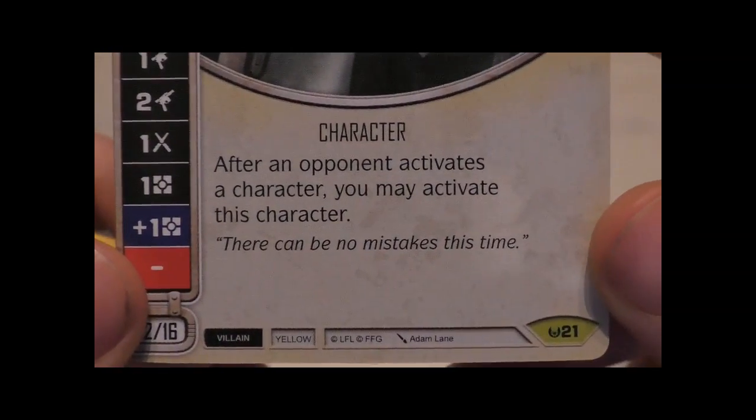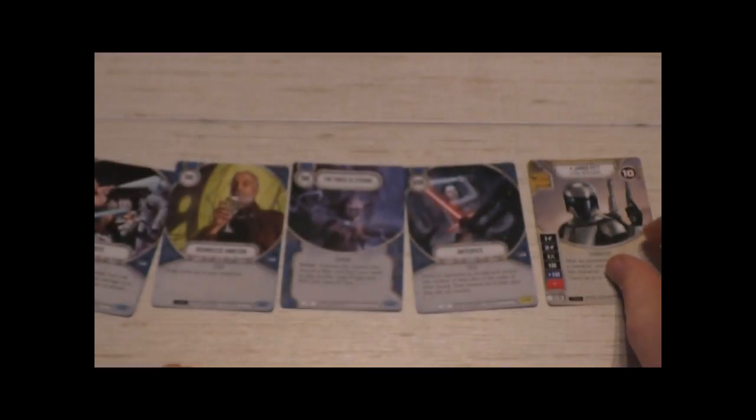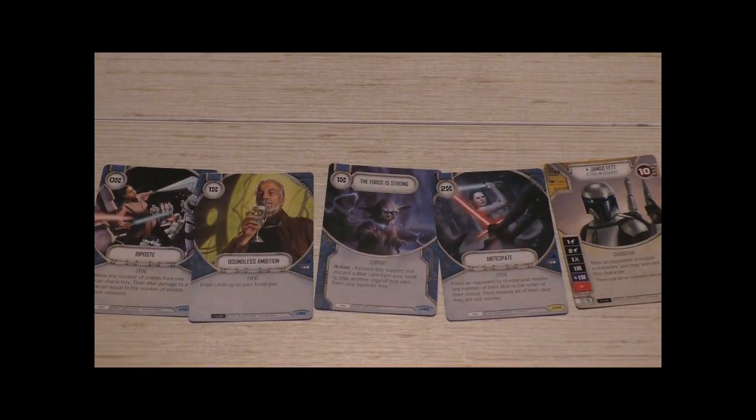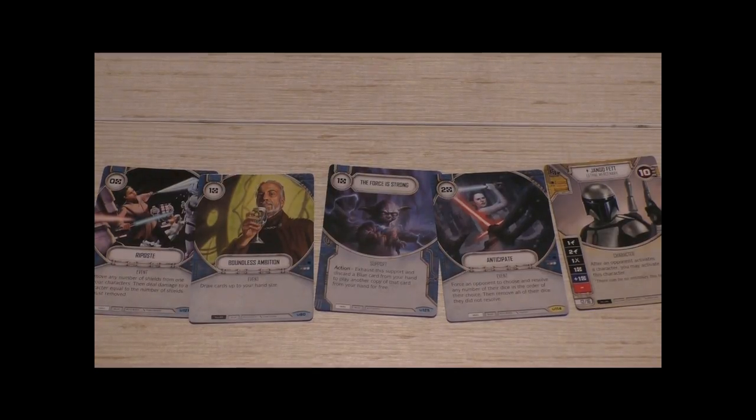To end this first unpacking, the quote of Jango Fett: 'There can be no mistakes this time.' With those words, I thank you for watching and invite you back next week when I open a new booster pack of Star Wars Destiny. Thanks and bye-bye!